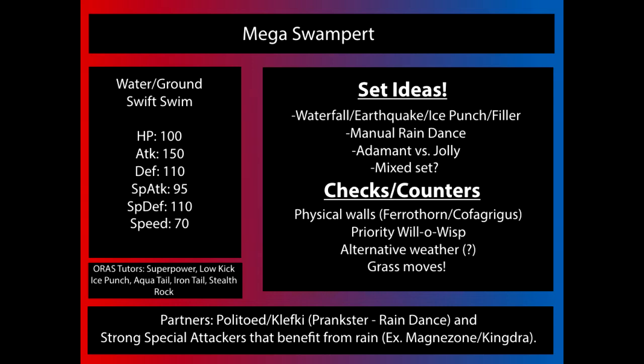A few things to keep in mind regarding natures: Adamant versus Jolly, or even Naive to boost speed. If you're not worried about speed, you might run a Relaxed nature for mixed attacks. Most Swampert will probably run Adamant with max Speed just to make sure they get the jump on Choice Scarfers. The only real reason to run Jolly is to outspeed other Mega Swampert, so there's not much reason to do that.